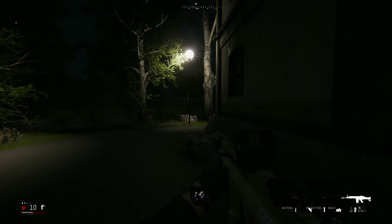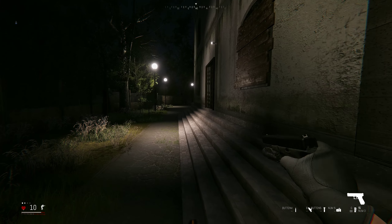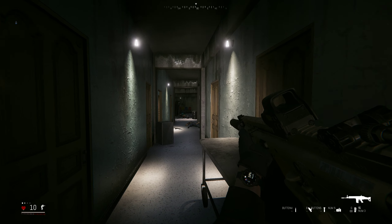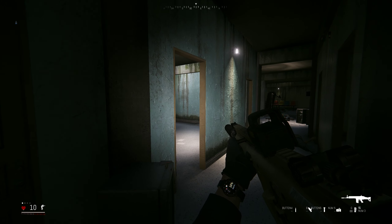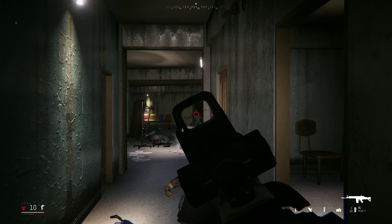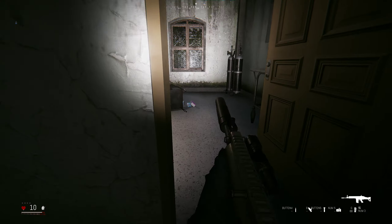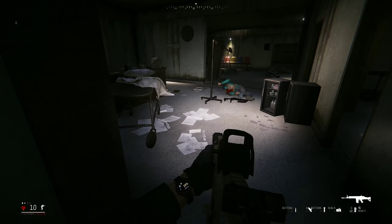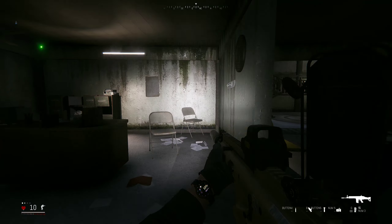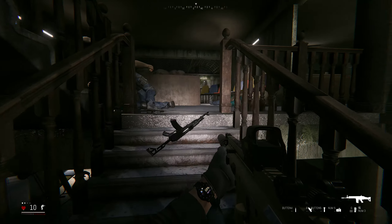We have one dude left up. I have no flashbangs — do you think he'll surrender? I think I can convince him to surrender. I can hear him. Police! Heads up! Get down! Heads up! Clear. This place is nasty. It's my first time clearing that. This room needs work — that's really all I can say.